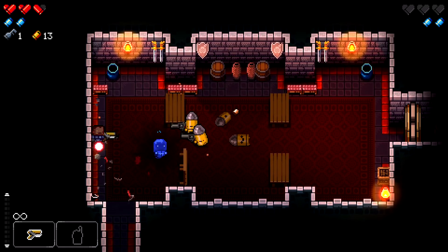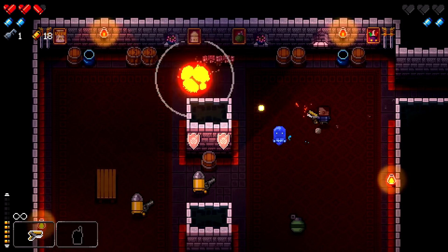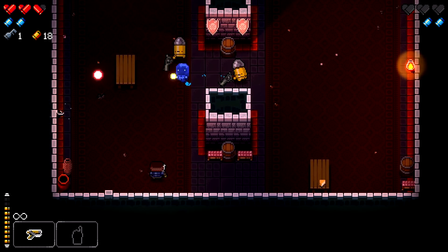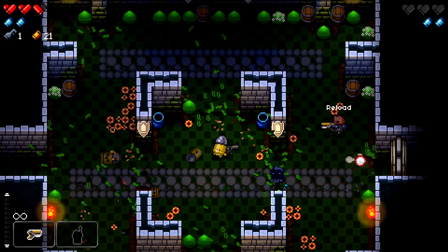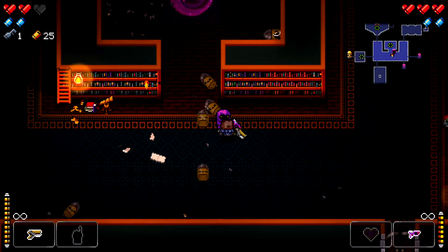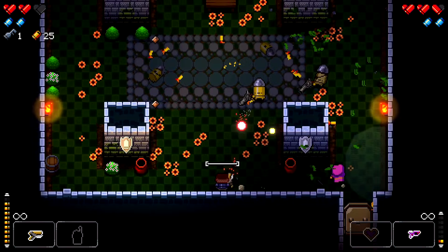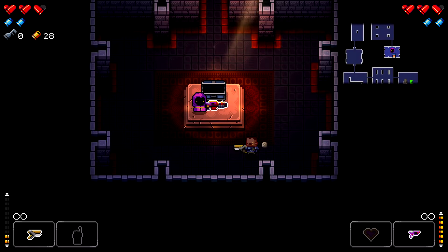Enter the Gungeon combines precise action shooter gameplay with roguelike elements, resulting in an engaging experience filled with bullet-filled action and replayability. The game's unique blend of bullet-themed humor and shooter mechanics sets a charming tone, whilst a variety of guns and gadgets offer creative ways to tackle enemies. Memorable boss battles and diverse enemy types keep the action challenging and dynamic. The implementation of roguelike elements, including random level layouts and drops, complements the shooter gameplay. Quality of life features such as currency magnetism and teleporter nodes ensure a smooth and enjoyable experience. Enter the Gungeon impressively maintains its novelty over extended playtime, making it a fun and engaging choice for players seeking an action-packed roguelike adventure.